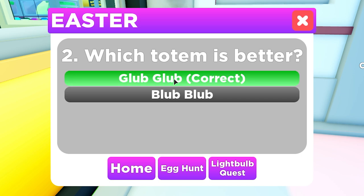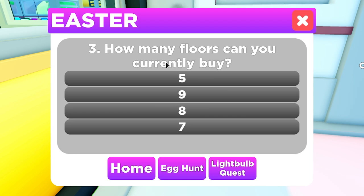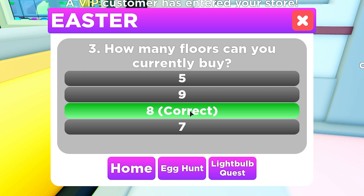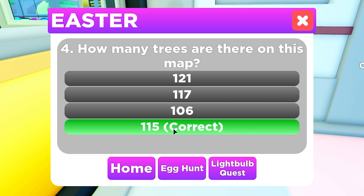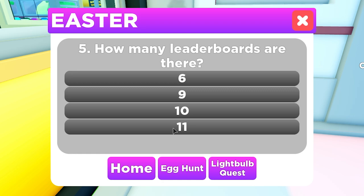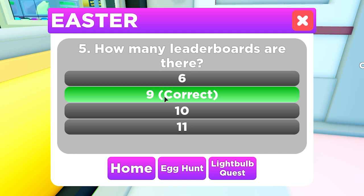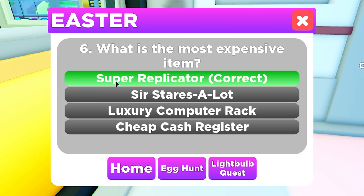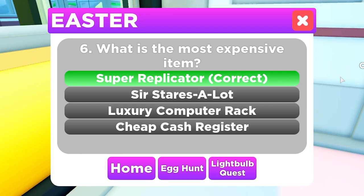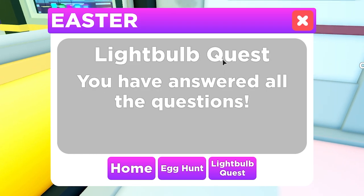What is the first team? That's royal. Which totem is better? I think it's Club Club — yes, it is Club Club. How many floors can you buy? I think eight — yes. How many trees are around them? From what I saw on the Discord, it's 115 — yes. I think it's nine — yes.